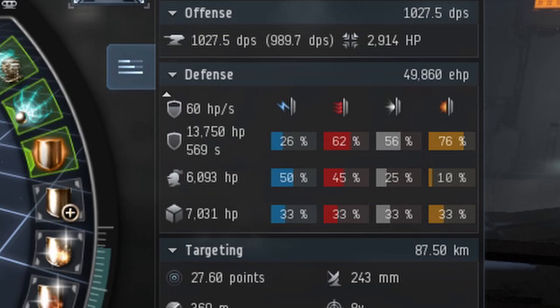On the defensive end, I almost managed to get the ship up to 50,000 EHP — I'm just a little shy of that number. But most importantly I've got to plug the holes for the explosive and the thermal damage, which is what you need to tank against the Triglavians. I would prefer to have the thermal resistance to 70%, but there's nothing else I can do at this point.